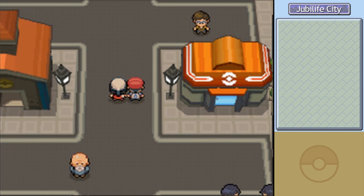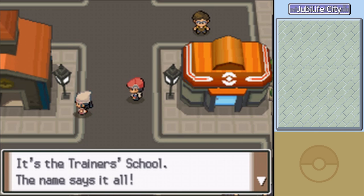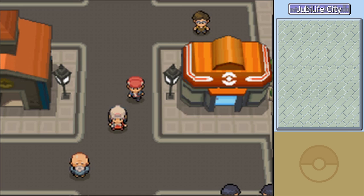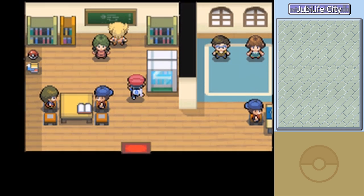Working for the International Police must be hard. Dawn, don't you know when you've been hit on? Here is the Trainer's School — the name says it all. An NPC says our friend Barry went in earlier and could still be studying. Dawn says bye and heads back, seemingly giving up on our little race.